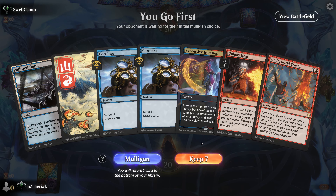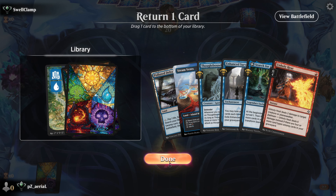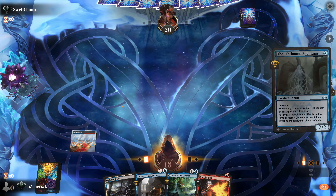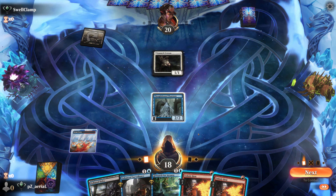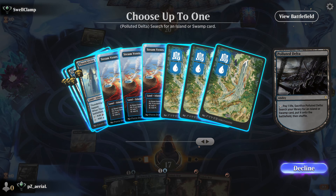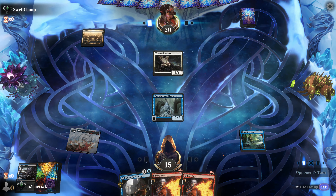Round 3 — no creatures in the opener again, but Thoughtbound Phantasm on top is strong and Search for Ikoria is strong. I take the hand, get rid of a blue mana source, hope Search for Ikoria finds a land. We pay two life to get an untapped mana source — Lunark Veteran. We need to very quickly get Unholy Heat online. There's Search for Ikoria coming down, so Thoughtbound Phantasm grows every turn. Enhanced Surveillance will make that even better.